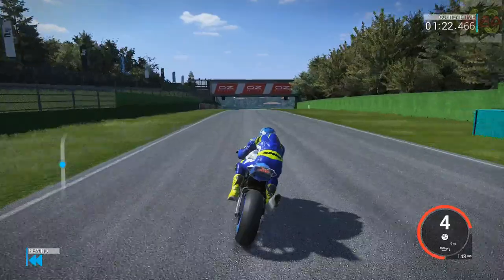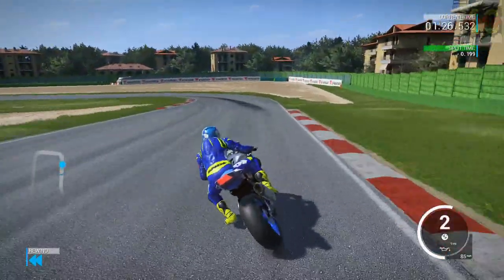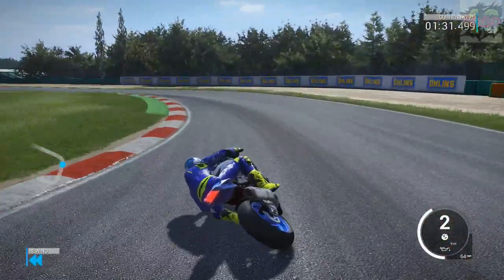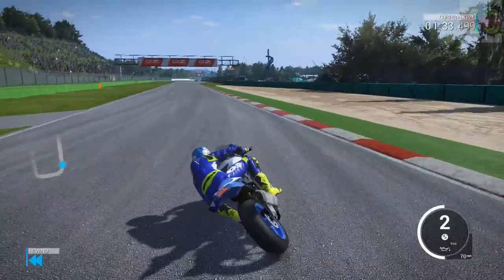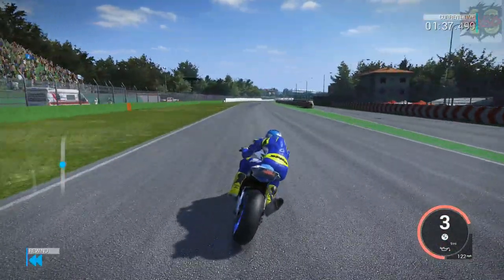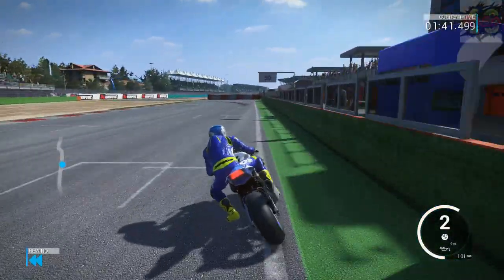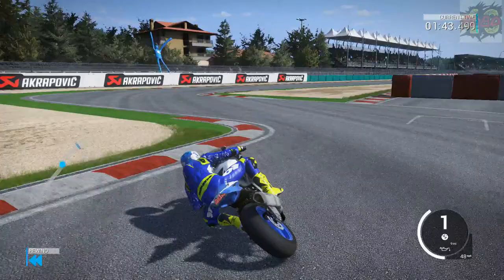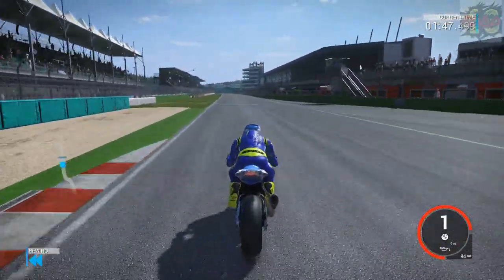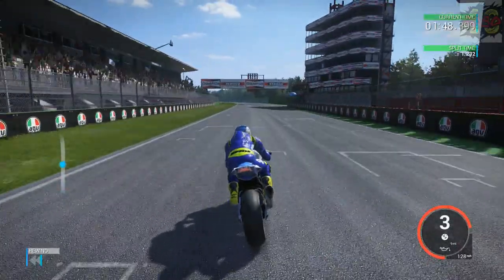Something to look out for when I do the side-by-side comparison is the background of the tracks, because they have been improved quite a bit, especially at this track. On the first Ride, they were very, very bland — not a lot going on. But in Ride 2 they have improved that quite a bit by adding a lot more things into the background, be it trees, people, buildings and stuff like that. That is the end of Ride 2's lap.